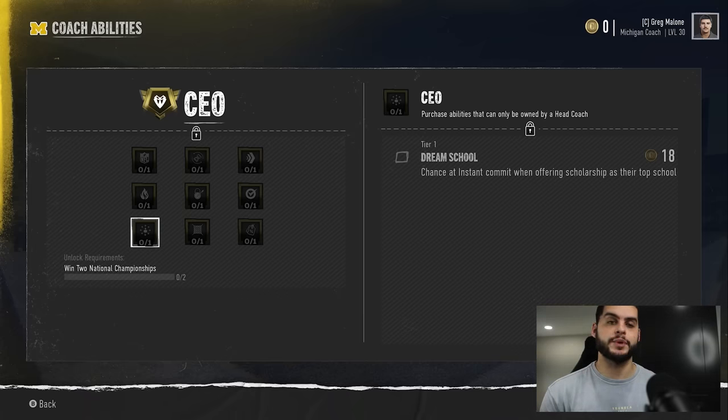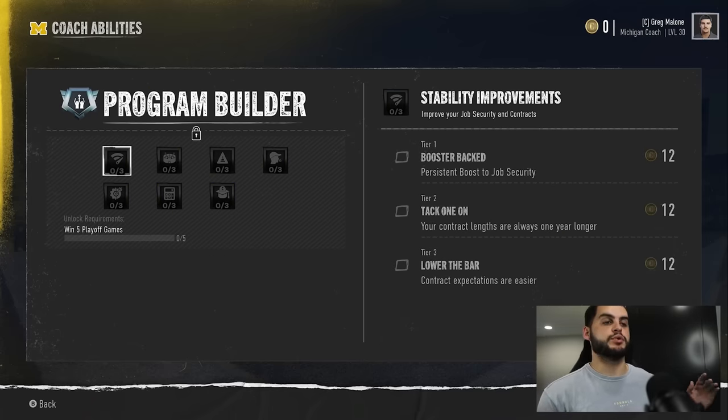The importance of this package is how it basically locks you into a top five class every year if you're competent, because you can easily end up insta committing about five to six guys every single season. If you insta commit them, you don't have to allocate 50 hours a week to them or fight for them. It gives you right off the rip some combination of five or six four-stars and potentially a five-star, so you have the number one class and then just casually do your regular recruiting process on top of that.